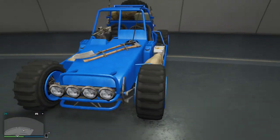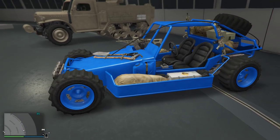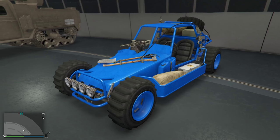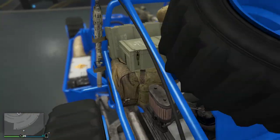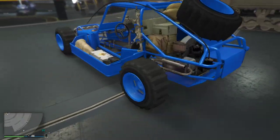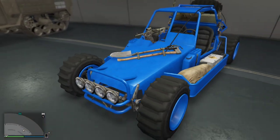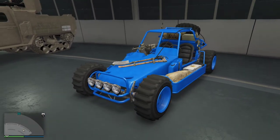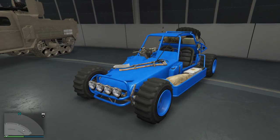Then we have Beachcomber — my blue crew dune buggy. This never leaves the facility. I drive dune buggies enough in missions that I don't really need to drive Beachcomber, but I do wish I could use it in missions. I love the color on it — it's truly like a Transformers thing. That's Beachcomber, that's how it should be. Pure coolness.